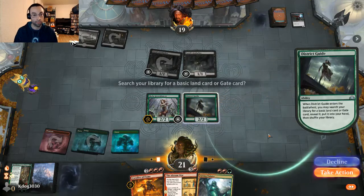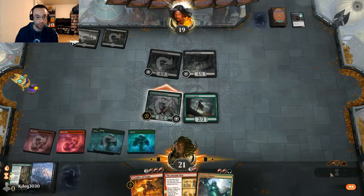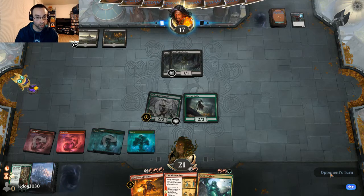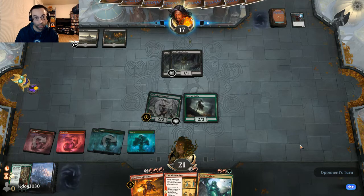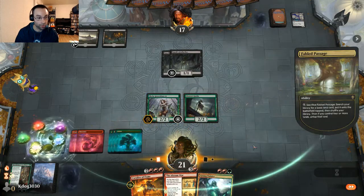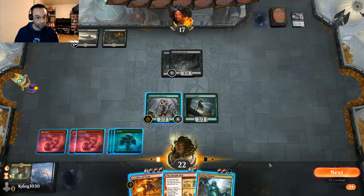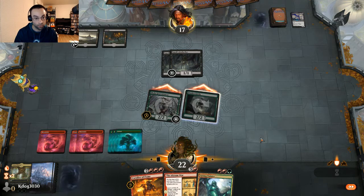We play District Guide to grab a mountain. No reason not to attack — opponent held back when they could have double blocked. We're looking for a third red source to get Cavalier of Flame online, and our opponent continues to miss land drops. Fabled Passage triggers Skola Grovedancer gaining us a life, we grab our third red source, and put another land in the graveyard for Cavalier of Flame's die trigger. We're in pretty outstanding shape.